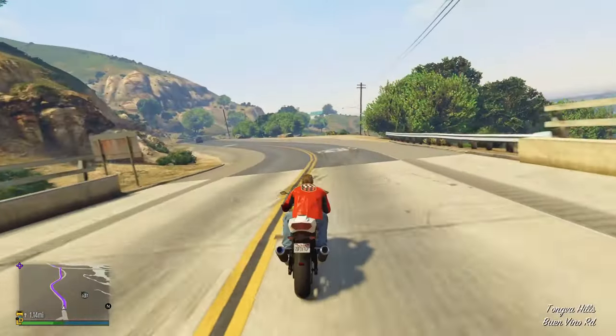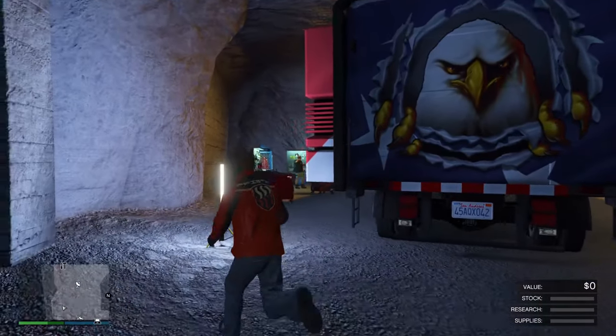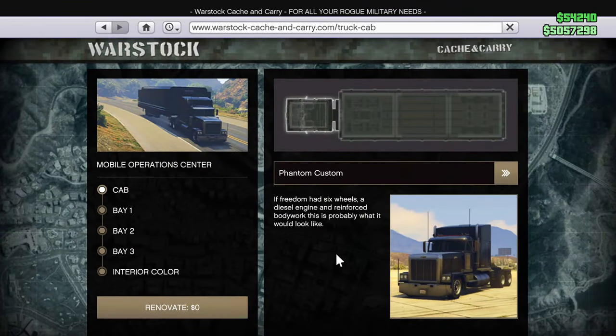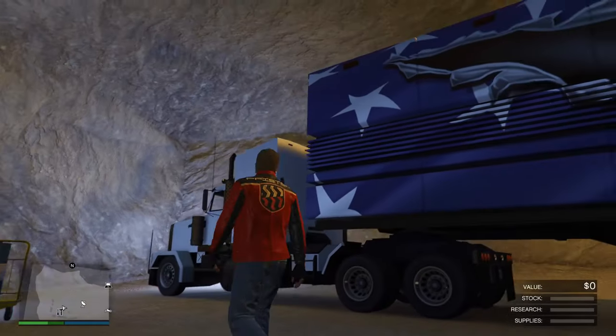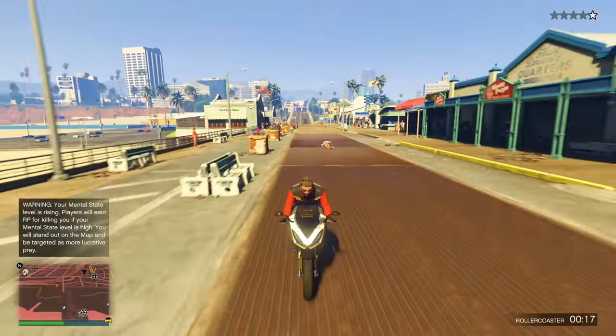Next we have the MOC — the Mobile Operations Center. This is a service vehicle that can be stored in your bunker, and you can also buy it from Warstock Cache and Carry. It's extremely customizable. There are six mobile operation missions inside your MOC, though they're not that special.